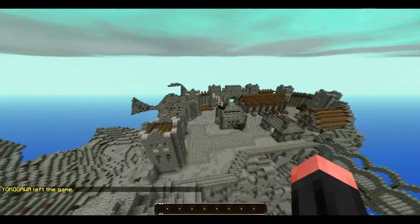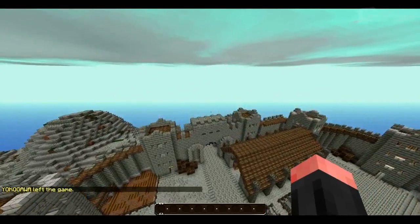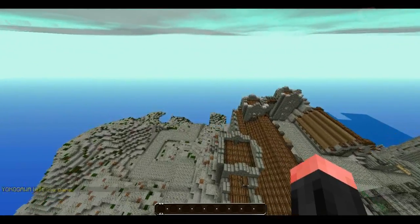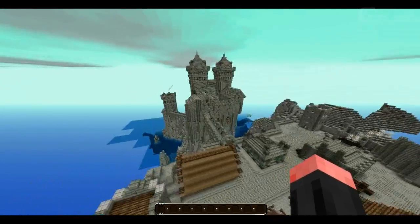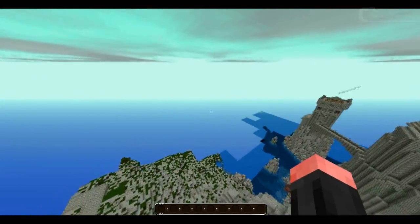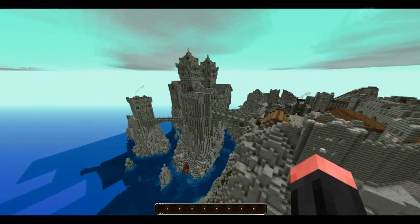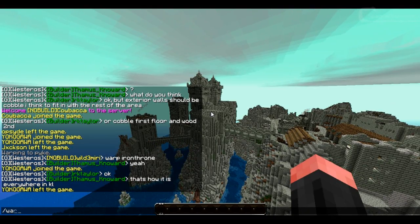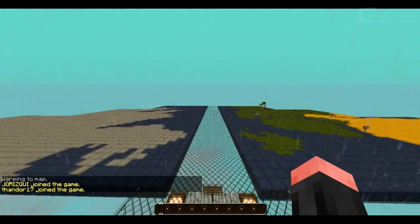This town also goes on right here, and I think this is actually all one map — you don't need to use warps, you can just walk from one town to another, which is very accurate to the actual Westeros map used in the series. And speaking of the map, I will show you what Westeros actually looks like, and maybe you'll recognize it once more.